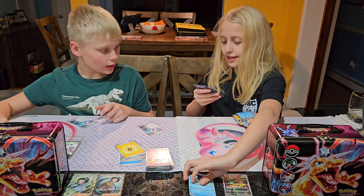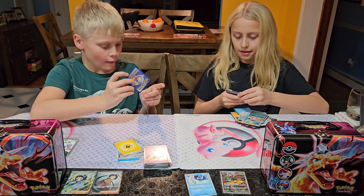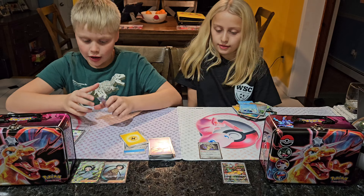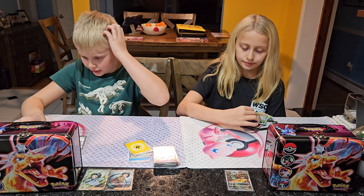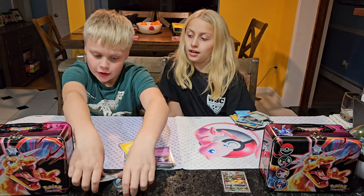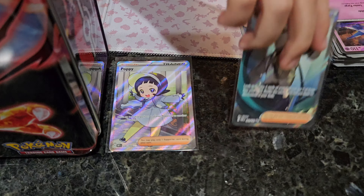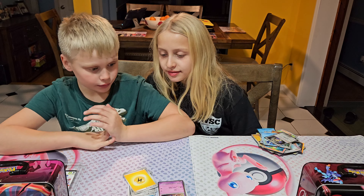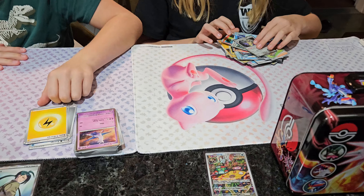Third Obsidian Flames pack: darkness energy, Lachon, Barboach, Wimpod, Skwovet, Dugtrio, Houndstone, Deersby, Magnemite, and Audino. Last Obsidian Flames pack — the two packs before were Paldea and Vulcan. We got: metal energy, Tymo, Surskit, Dragonite, Froakie, Vaporeon, Ultra, Houndoom, Vulpix, Toxel, and a Toadkiss. Finally found the energy! We also have a string energy and two electric, Larvitar, Eevee — cute.